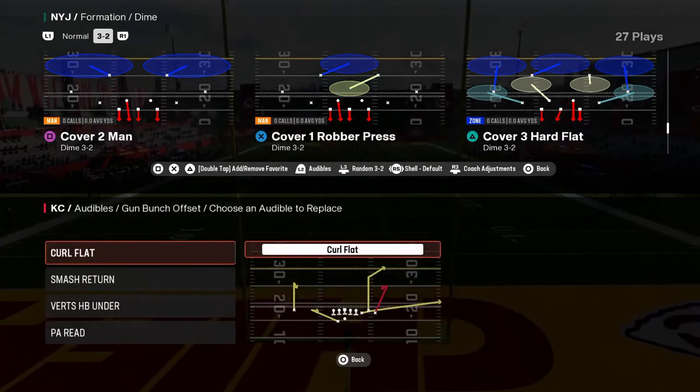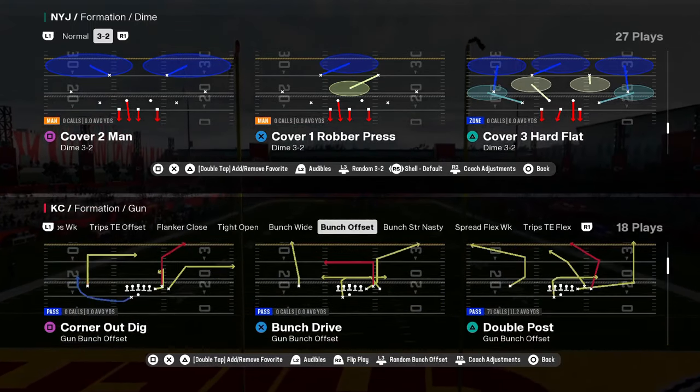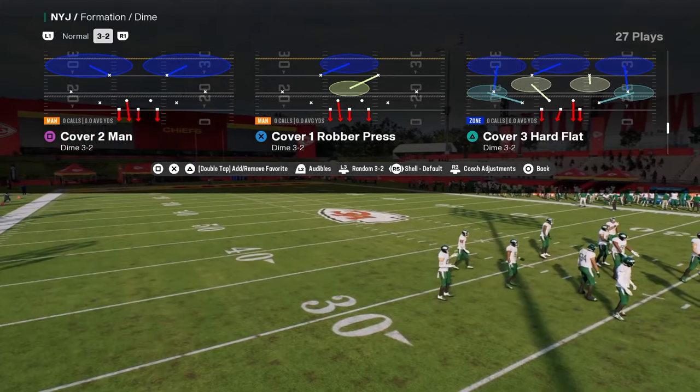For our audibles, we're going to have the plays Curl Flat, Smash Return, Verts Halfback Under, and PA Read — and we're going to be coming out in the play Double Post every single time.